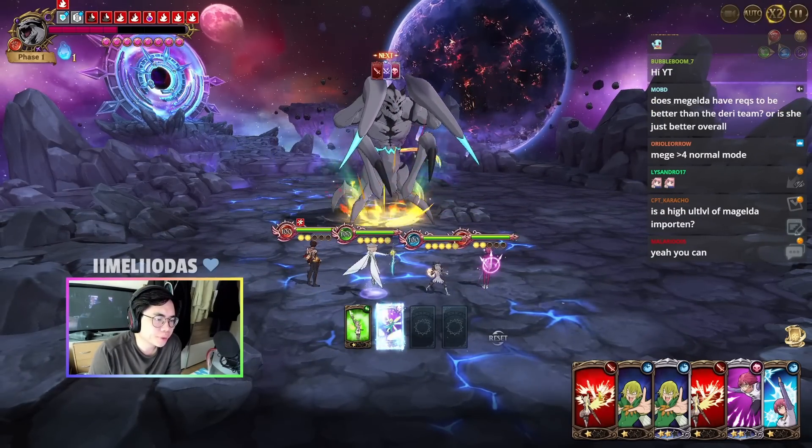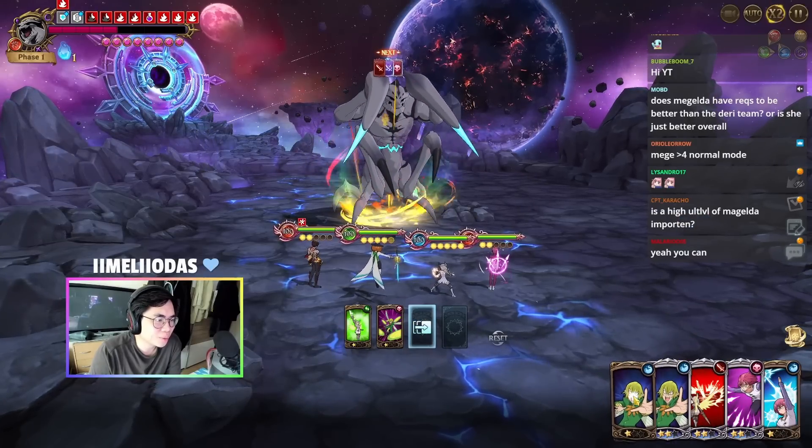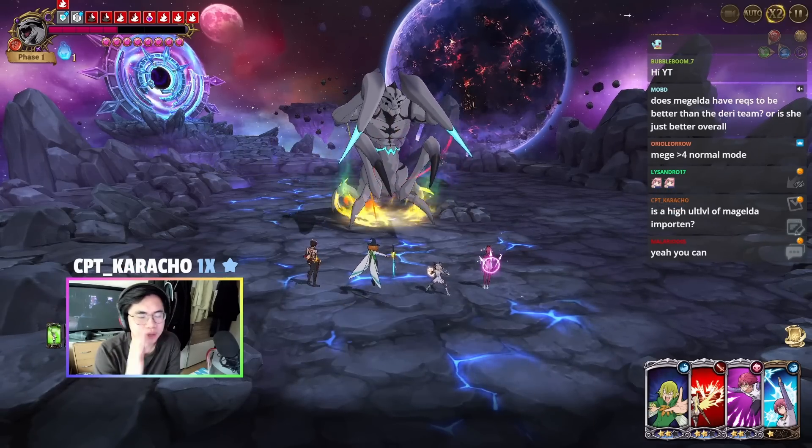We're just going to burn this stuff again. I can't do much more so I'm thinking to buff with one star right now — it might be too much damage but let's just do it so that we can burn a card.